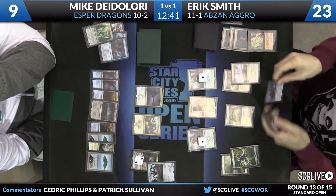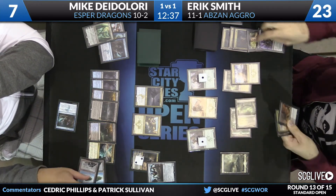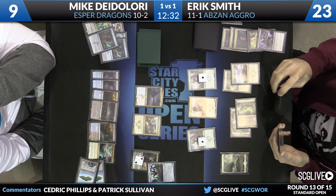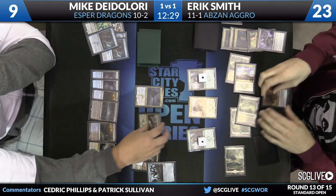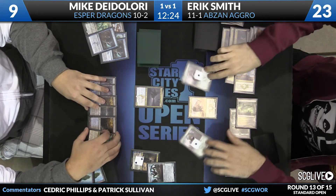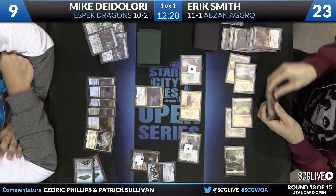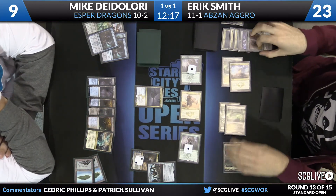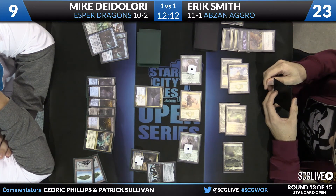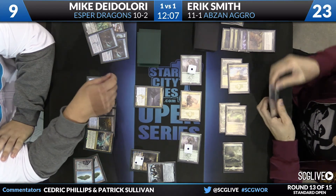Unless DeLaurie drew something very good. He did — drew a counterspell. That said, you can still Hero's Downfall and try to push through some damage. Smith does have a Siege Rhino in hand, so it would cause DeLaurie to have to top-deck again. Top-deck in a big way, because he's got to beat the Siege Rhino in hand plus the board. DeLaurie doesn't know about that Siege Rhino, but when you're playing against Abzan, that's always in the back of your mind. When your opponent makes an attack that isn't lethal, he's going to lose something. It's a tough block here.